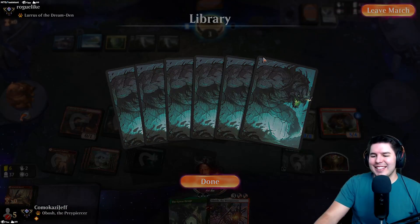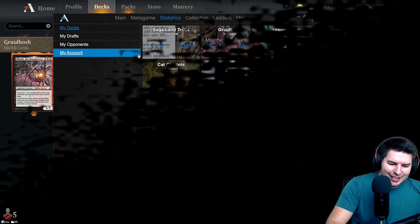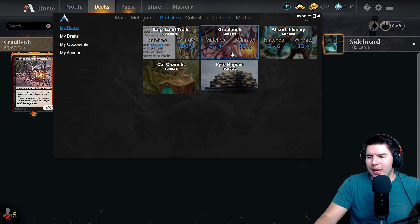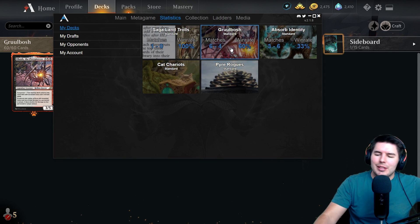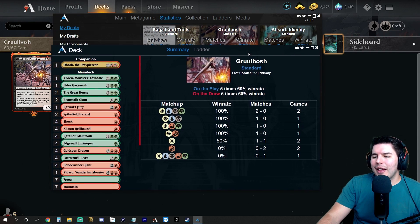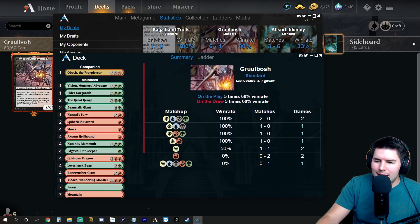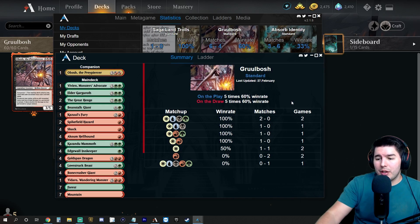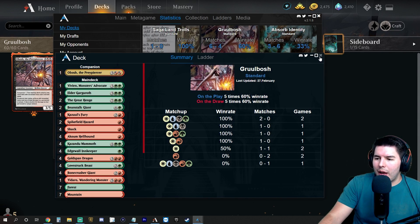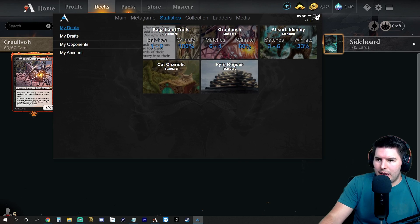Oh man that was a good game. Looks like they reset all the statistics for the new season or something. Gruel Obosh: 60% win rate, 6 and 4. The games I lost were just really bad draws - didn't find lands, they had everything - that kind of stuff which is just going to happen in Magic. Showing you ten games I think helps a little bit more, showing the chances of this deck doing well. It does have a good win percentage on both the play and the draw - played five times each, won three, lost two.